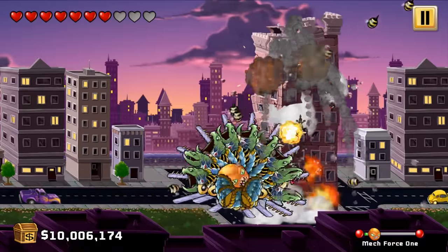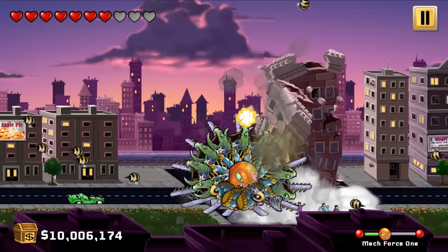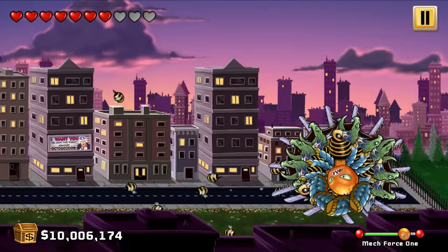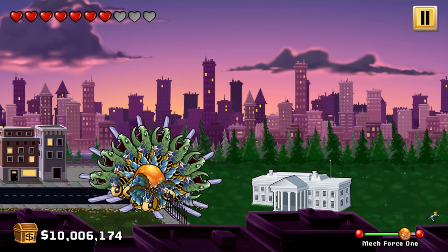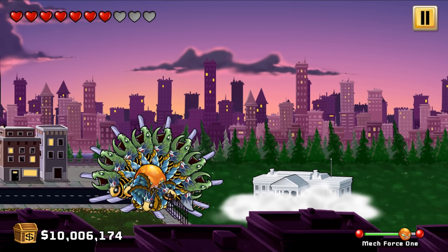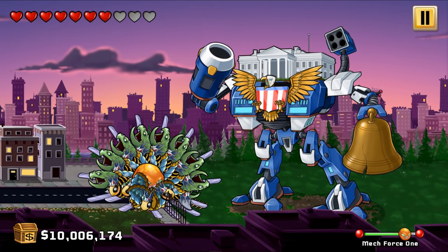Let's get straight up to Washington D.C. to the boss — we're going to take out the White House. I love how quickly we destroy these buildings. Mech Force One — we're on our way. Here is Mech Force One, the final boss already. Can you believe that? This is a really quick episode. Here he comes. We're going to melt this guy, I'm pretty sure.